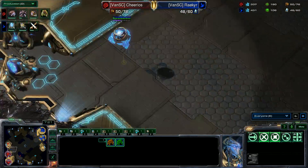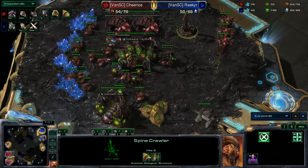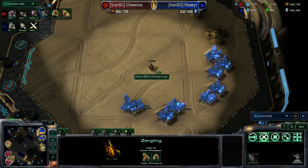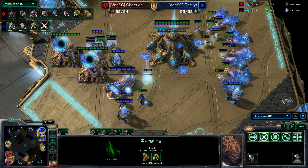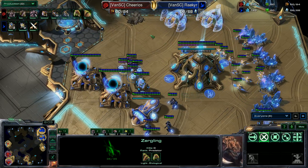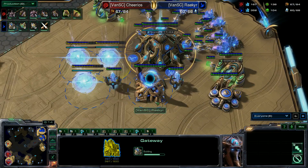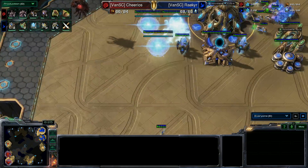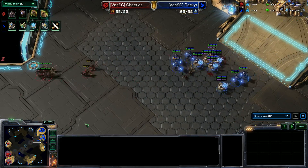He does have zealots chilling on hold position while a probe is going through scouting. He has spotted that there is a third, and we have static defense sitting at the natural. He's taken one gas at each base — very peculiar instead of taking two at the same base. The army supply is 15 to 18, worker supply close enough. We do have double gas going down, and the hallucinated phoenix is scouting. Three more gateways — I'm not quite sure what he's going for. The hallucinated phoenix is headed over with the mothership core.